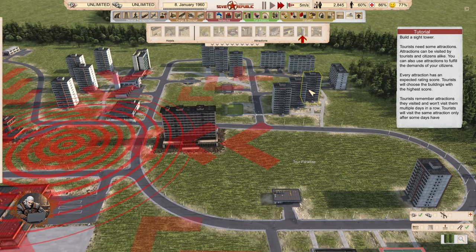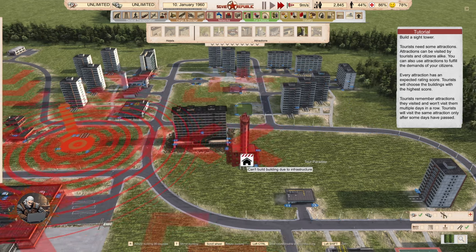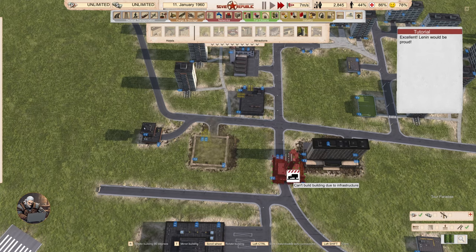Build a side tower. Tourists need some attractions. Attractions can be visited by tourists and citizens alike, and you can use them to fulfill the demands of your citizens. Every attraction has an expected rating score — tourists will choose buildings with the highest score. Tourists remember attractions they visited and won't visit them multiple days in a row. We have two side towers.